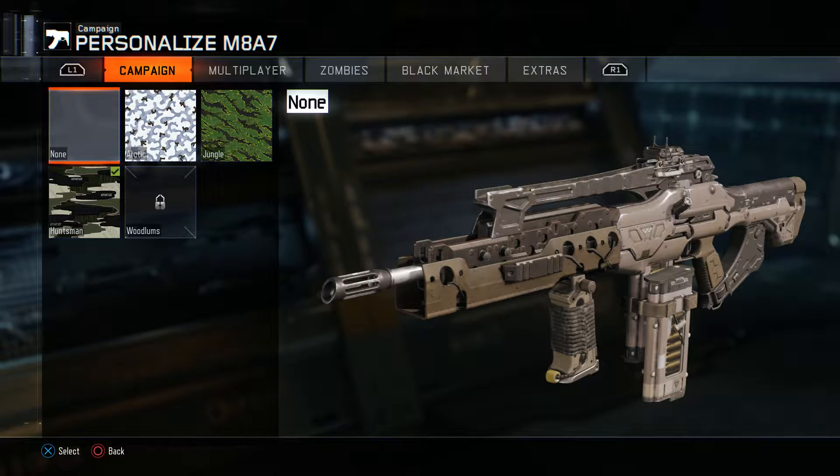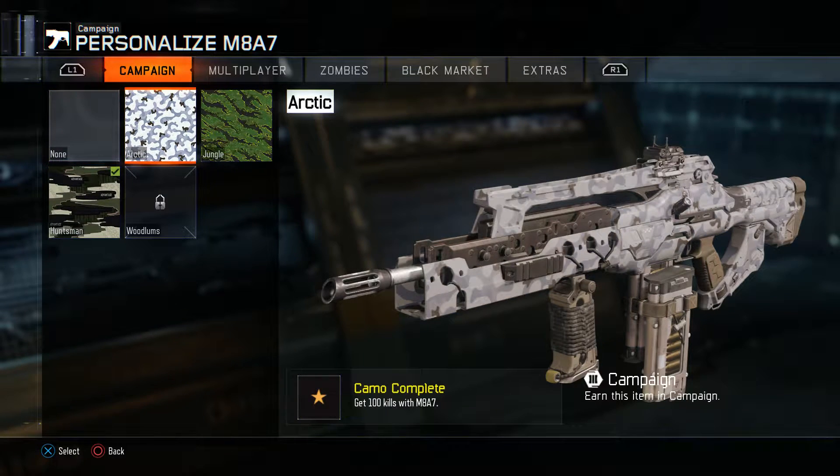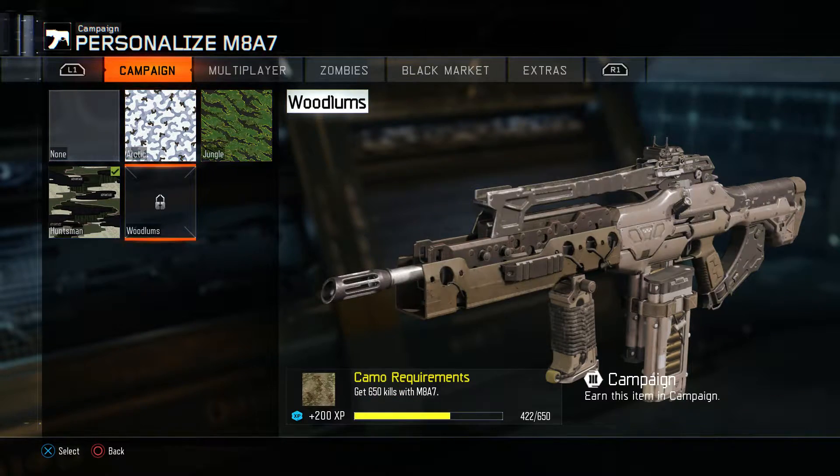What's up guys, welcome back to Black Tide TV. My name is B-Tide and today I'm going to teach you guys how to get your campaign camos the fastest. This is a surefire way that you can get pretty much all of your kills for your campaign camos done in a single mission. This is going to be a live commentary because I have to guide you through it and bring you to the right spot.